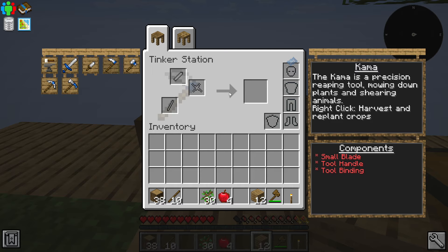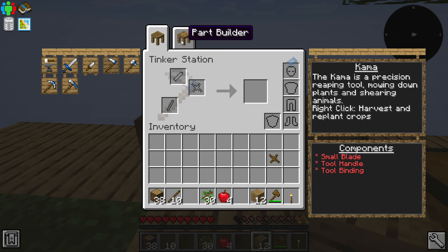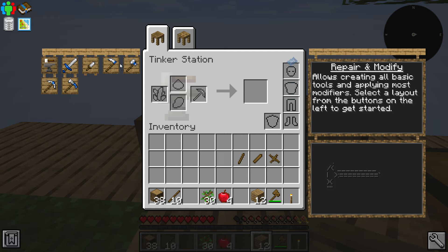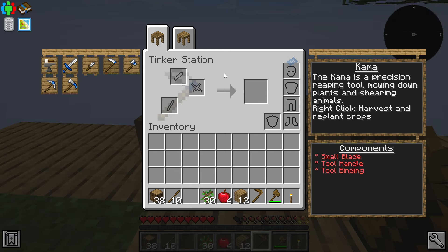The next one is going to be this kama thing. We are going to need a small blade, a handle and a binding. We have the binding here, we are going to need the head as well — and that's going to be a small blade. We can grab this one, and we'll need a tool handle as well. With that, we are going to be able to create this kama, which is pretty much like a hoe — it's going to help us harvest different types of seeds and all the good stuff we need for the harvester. Now we have a wooden kama. My goodness, the Tinkers station is just the best mod I've ever seen — it's just so good.